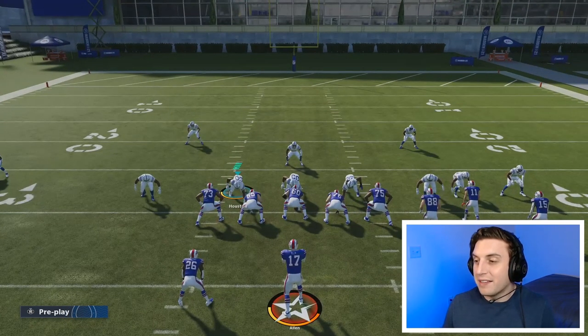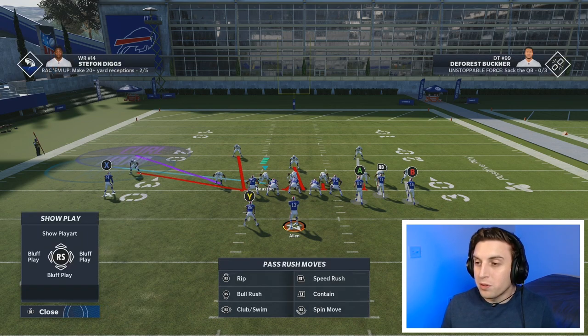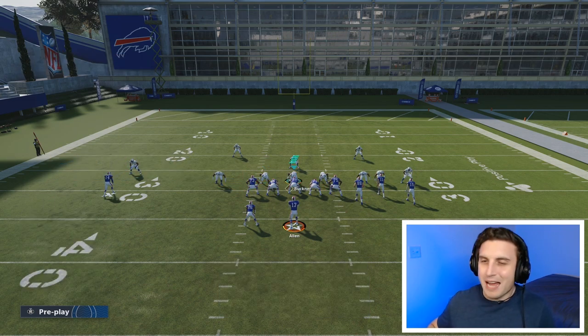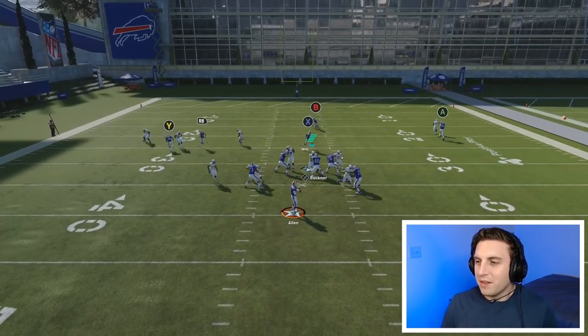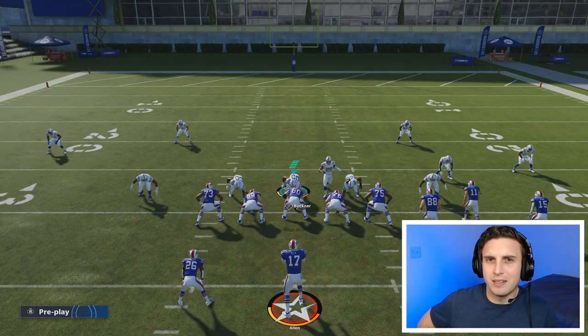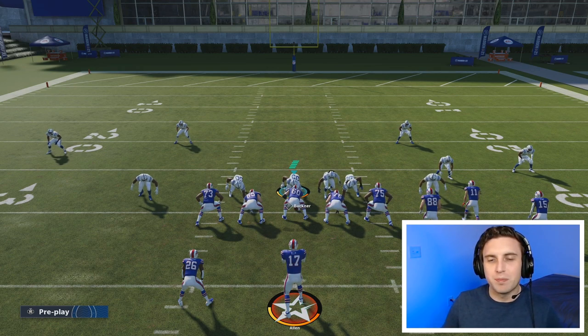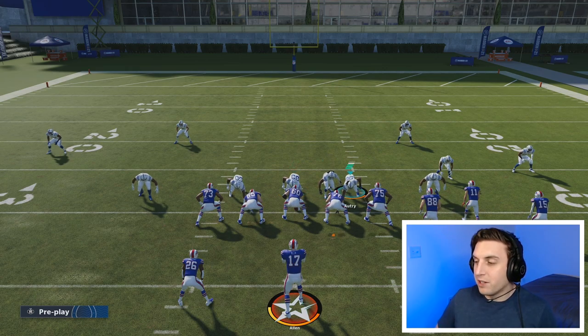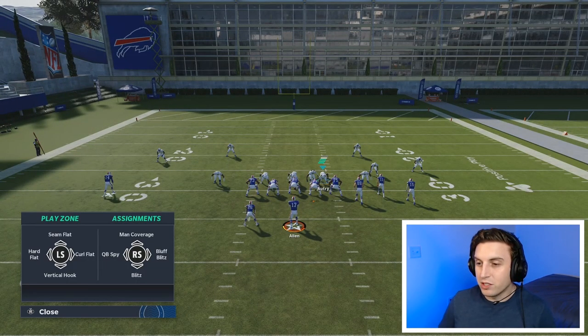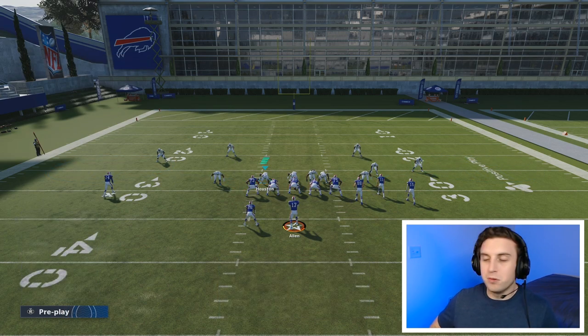The defensive linemen can get the exact same zone adjustments as the linebackers. A very common thing you may see is called double enabling — take a D-lineman and put him in a hard flat, and now you've got a purple zone and a blue zone on the same side. If I hike the ball, you can see two guys dropped on zones and they were playing close together. If you want to play max coverage sometimes, you can take your D-linemen and use quick adjustments to put them out into hard flats, basically saying I'm going to drop everyone in coverage and make you make the read.